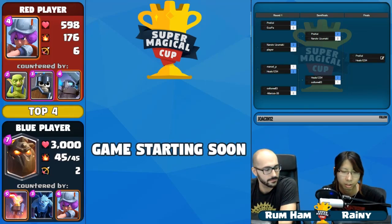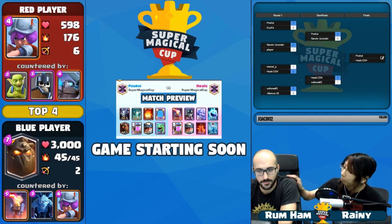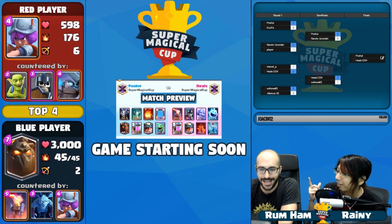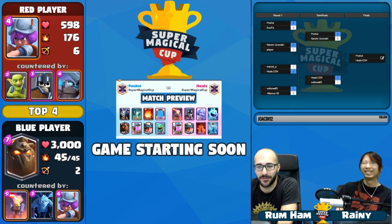All right, so it's going to be Procol versus Heals, game one. We're so familiar with these decks now. It was actually a compromise between the two of us — you said Lightning Lava Hound, I said Mirror. And here we go. We got Procol. It's Lava Hound, Mirror. Procol is the hero of both of us.